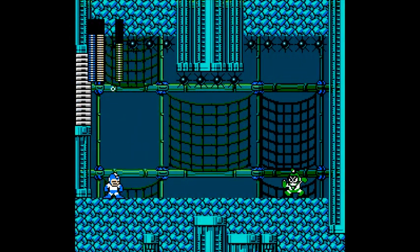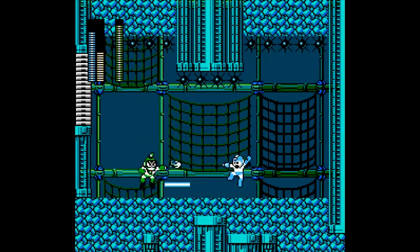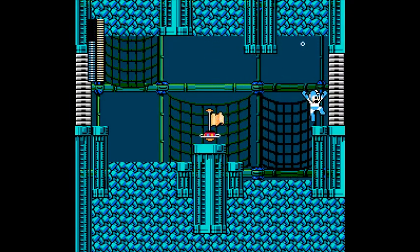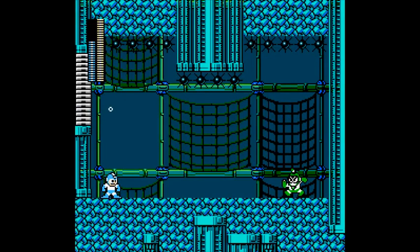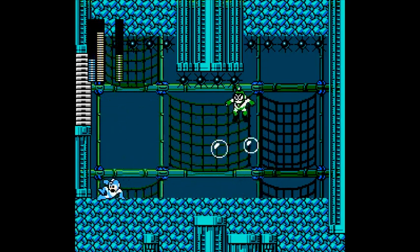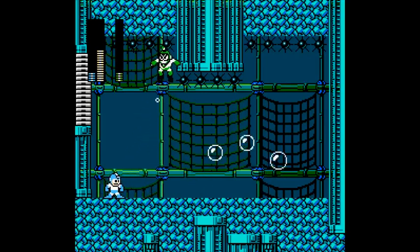Hello there, Bubble Man. We didn't have your weapon. Bubble Lead isn't even in Mega Man 3 at this point — it's pretty redundant with Search Snake, to be fair. You want to come down here? I know you've got one hit left, but come on. Let's not fight against the inevitable here, Bubble Man.